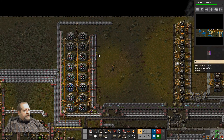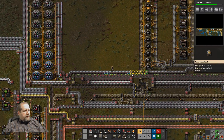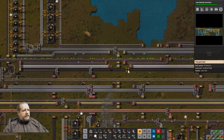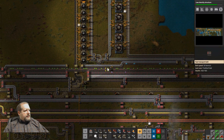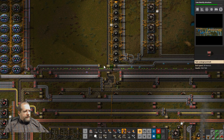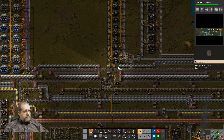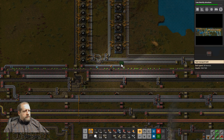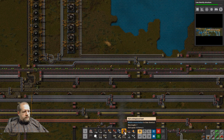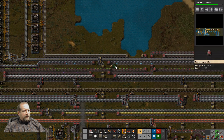It looks like purple is producing nicely. It's blues that are lagging behind and stopping our progress. So let's go boost that up — make that our focus for now. We could speed up the belt too, that wouldn't hurt. We've got plenty enough stuff to do it now.